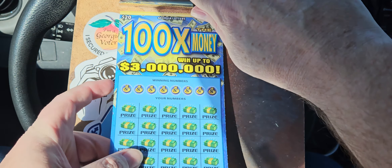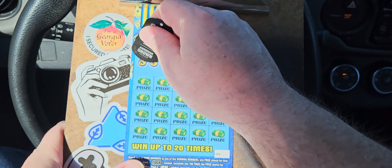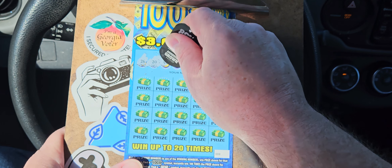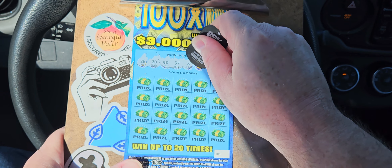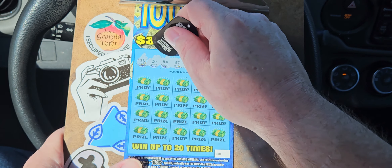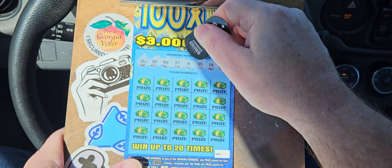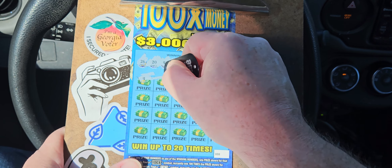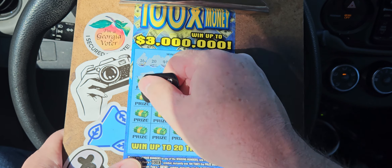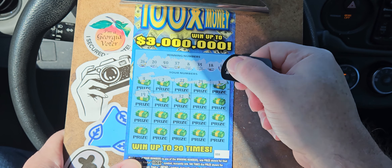So now we're going to our Hundred Times the Money on ticket number eight. Numbers are: 26, 20, 40, 37, 8, 35, 18, and 15. So we need: 0, 5, 6, 7, 8 — no. 4, no. 2, no. 2, no. 9, no. 3, no. 9, still no 9. No 2.